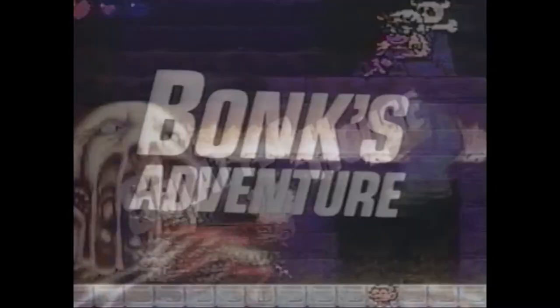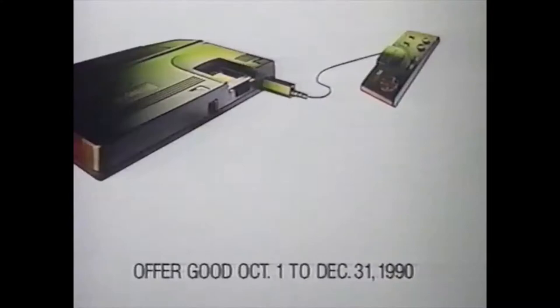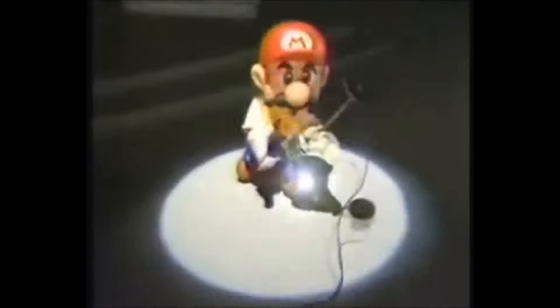Sega releases a portable version of the Master System, the color handheld Game Gear, and NEC takes the PC Engine fully portable with the PC Engine GT, better known as the Turbo Express in the US, which supports the entire HuCard library. All of this is about to change, however, because Holiday 1990 is when Nintendo releases the Super Famicom in Japan, better known as the Super NES in the West.